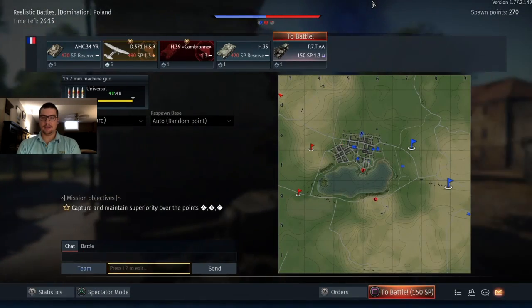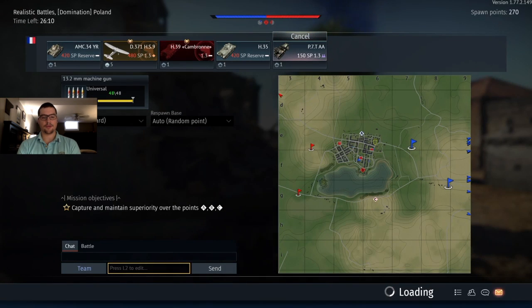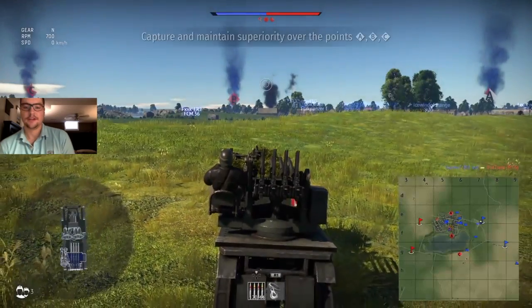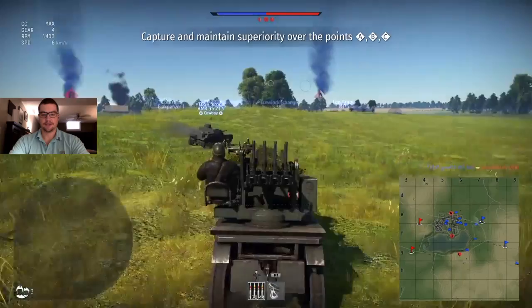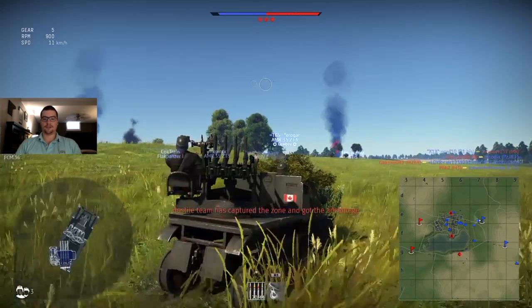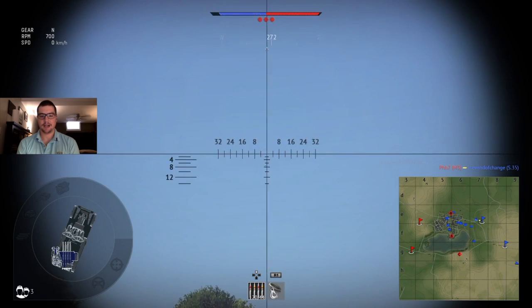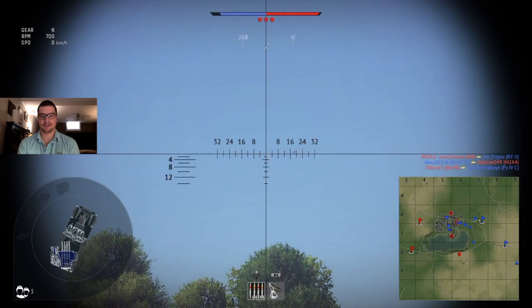So this is the AA — the P7T AA — with four 13.2mm machine guns. This vehicle's really fun to play. You can see it's really dinky looking, it's just got two guys sitting in the front of this tractor thing — it almost looks like a grocery tractor with a guy in the back on the gun. But if you see those four machine guns, this thing's a beast. One thing I want to talk about in this video is how much fun is it shooting down planes with AA tanks? I absolutely love it.